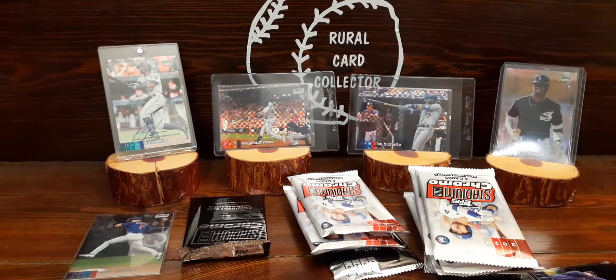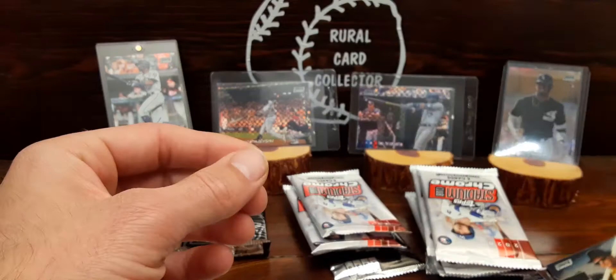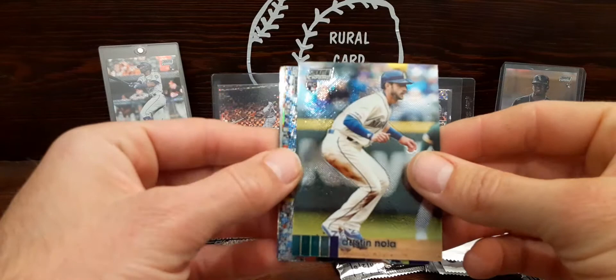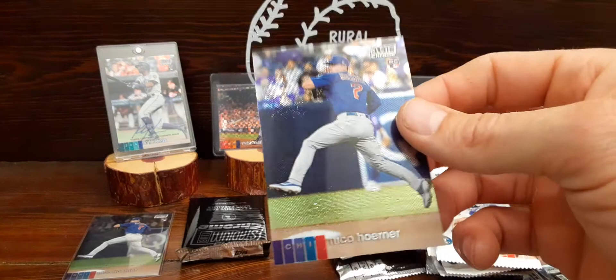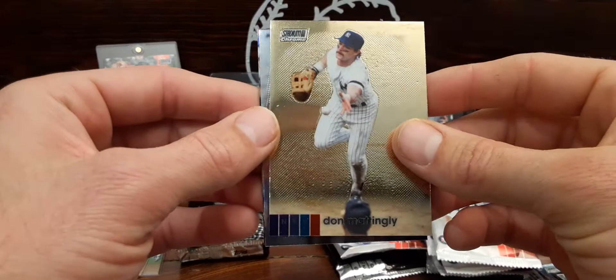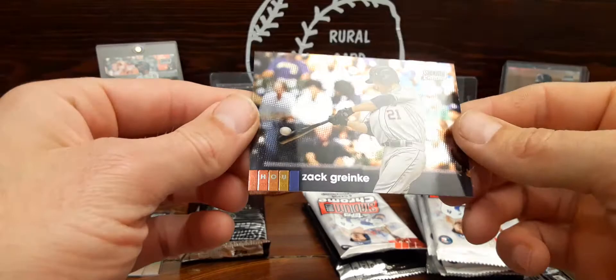As much as I've struggled especially out of blasters pulling these beam teams, there's two in a row. Chris Archer - I like that card. Maguire, Austin Nola rookie card, Gary Sanchez obviously with the home run trot, Sean Doolittle refractor. Another Nico Horner rookie - I'll go ahead and sleeve that, I'll sleeve all these rookies. Got Don Mattingly again with the first baseman flip. Anthony Rendon, nice specs. And a Zach Greinke with the bat - obviously that's what he's known for.